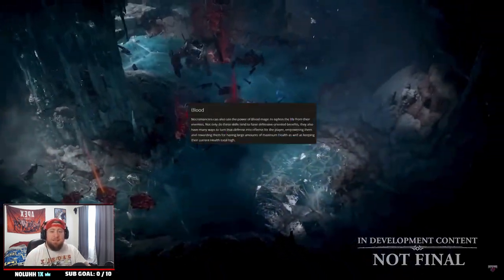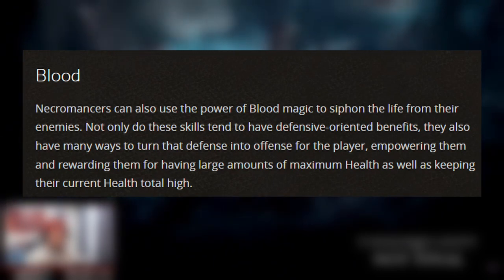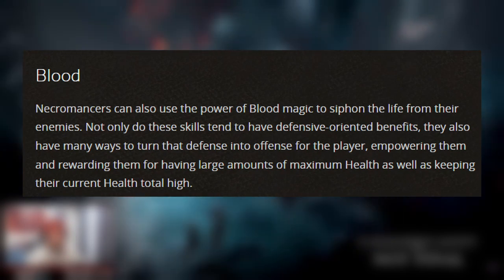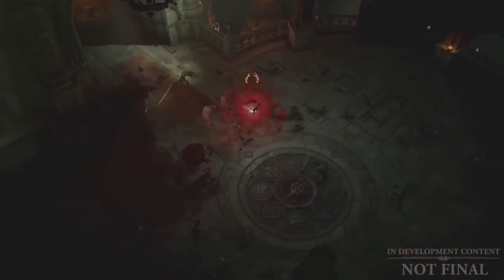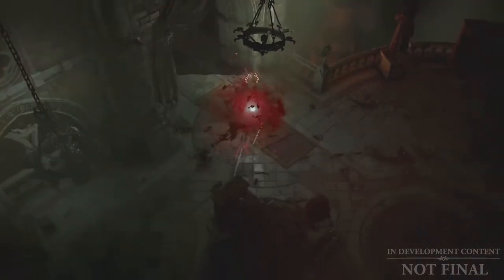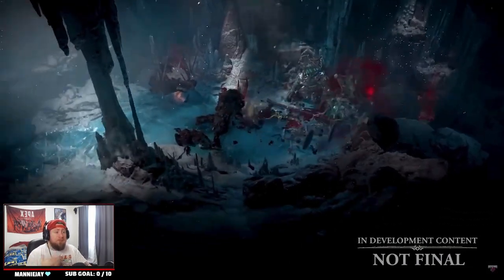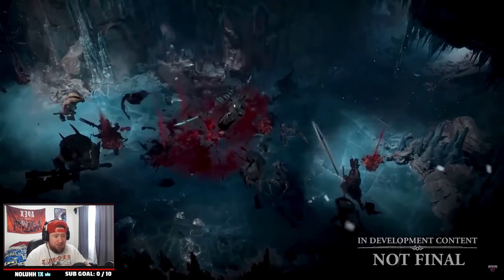The third play style is Blood. We're familiar with blood magic from Diablo 3 — Necromancers can use the power of blood magic to siphon life from enemies. These skills tend to have defensive benefits but also many ways to turn defense into offense. For example, Blood Mist causes the Necromancer to disperse into a bloody mist, becoming temporarily immune to all damage while also draining the life of any nearby enemies they pass through — a unique defensive skill that also heals you.